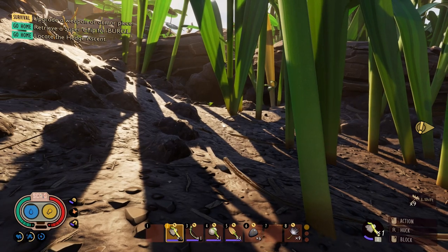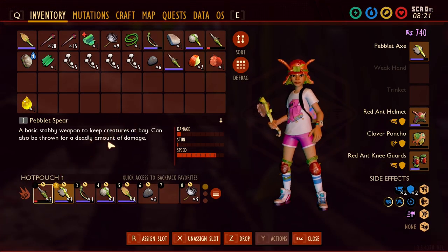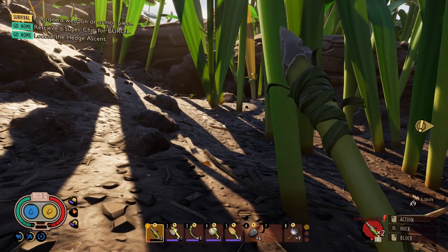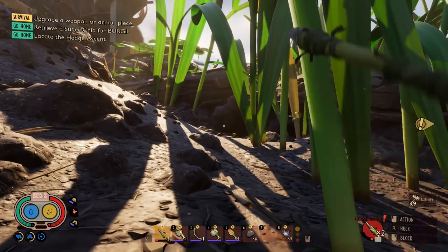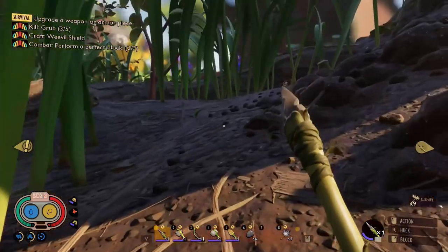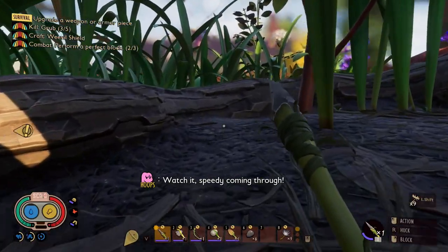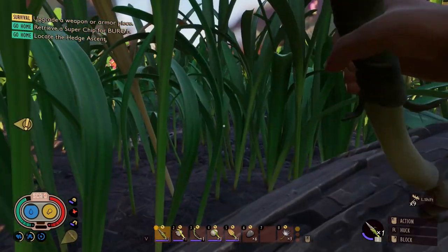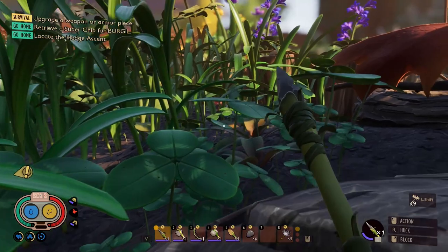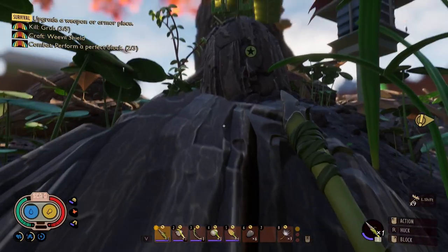Why does it keep giving me the damaged one? I don't want to use this damaged spear, I want to use the good one. Why does it do that? Is it because I've got it in my hand? Probably. No, it still shows times two and then I go to slot one and it gives me the bad one. Alright, let's just leave that there.